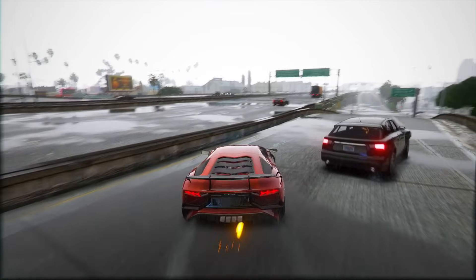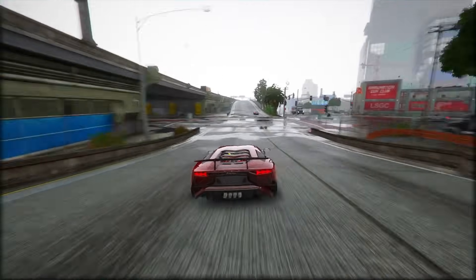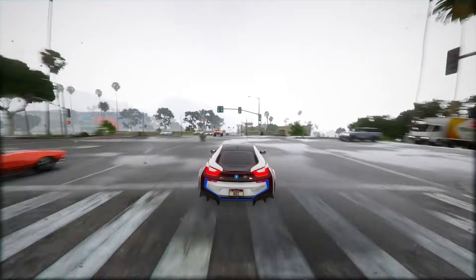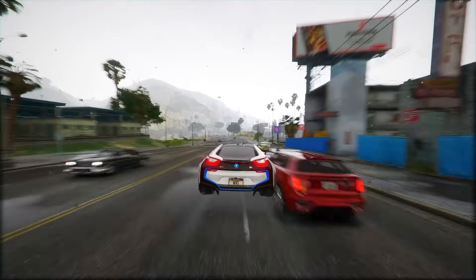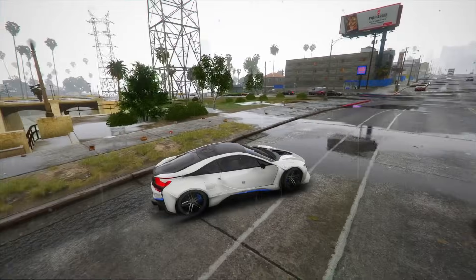They've loaded GTA 6 with RPG stuff. You'll manage food, drinks, sweat, tiredness, and even tame animals for deeper gameplay. Cycling's also gonna be a blast with biking ramps and city bike rentals. The leaked clips spill the beans on loads of weapons — guns like pistols, shotguns, rifles, plus unexpected ones like golf clubs, baseball bats, and crowbars. And don't forget the tools: flashlights, binoculars, lockpicks, and more to play with.